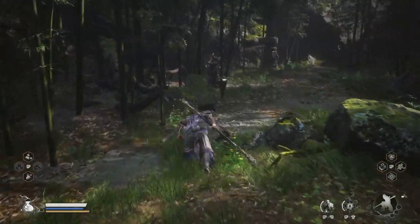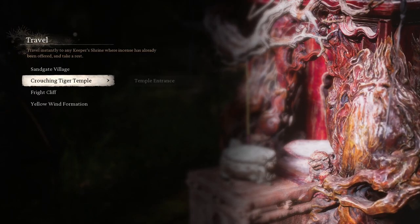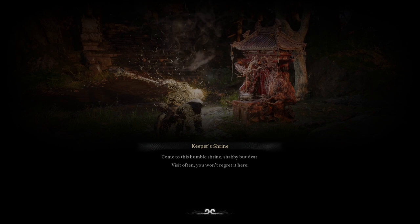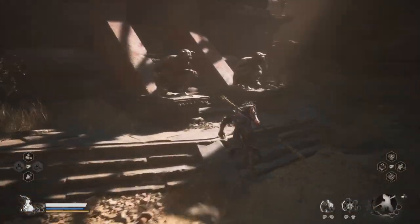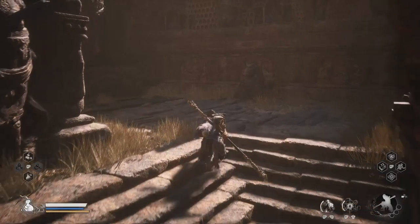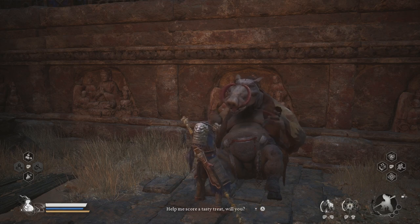The boar talked to us in the last part to meet us here for some meat — we actually have to go there. I was getting confused thinking this was a new location, but no, it's literally just the same place we beat the Tiger Vanguard. Also, I can unlock the cellar since I beat the Stone Vanguard — I can go back here.